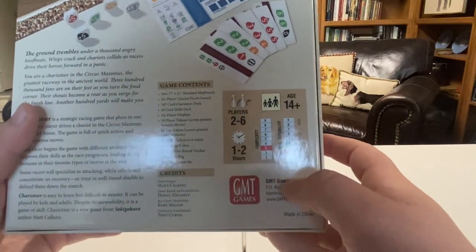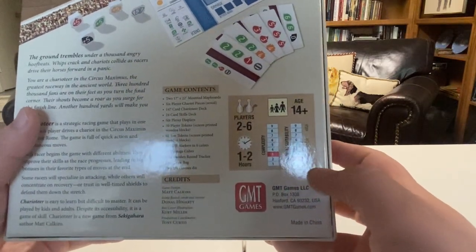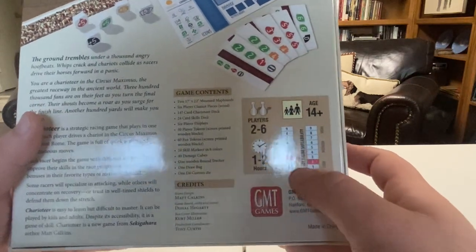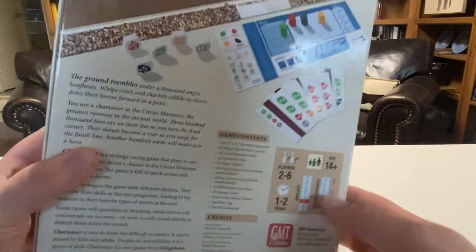GMT rates their games with complexity and solitaire suitability. It has pretty low solitaire suitability, and it's also not that complex. The rulebook is only 10 pages.